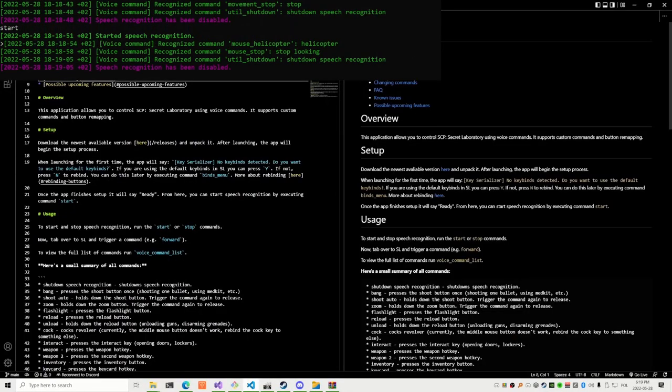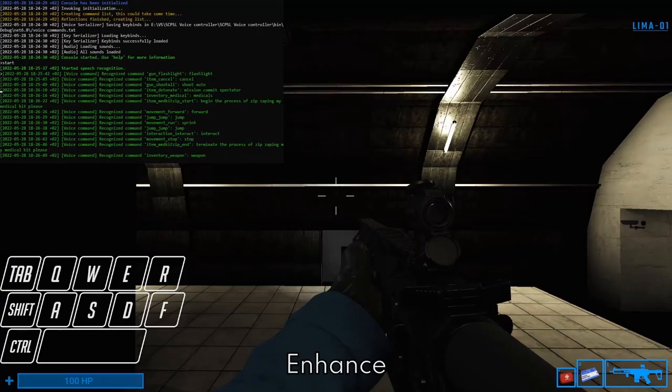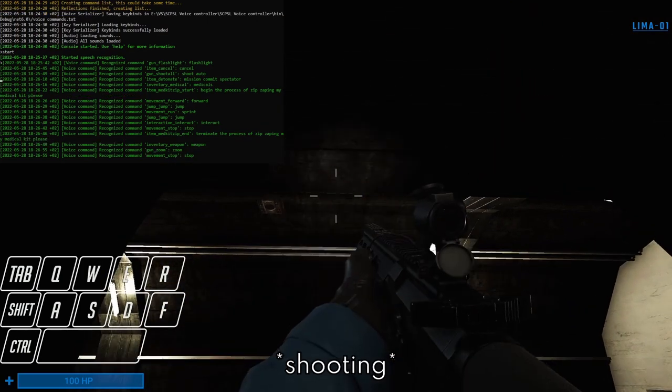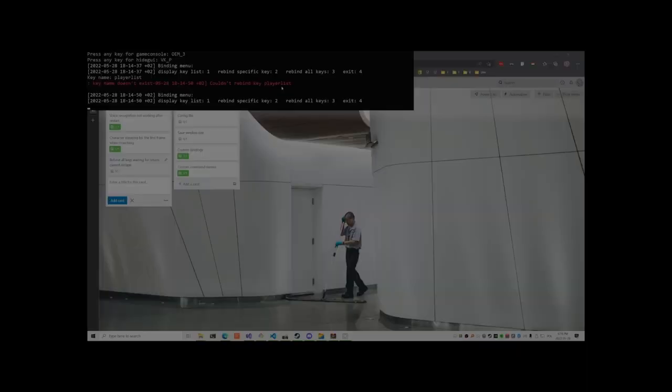Okay lads, we have a couple of things to do. One of them being: mouse not worky. Completely not worky. Enhance — zoom. Player list, player list, which isn't really important because the name doesn't exist.